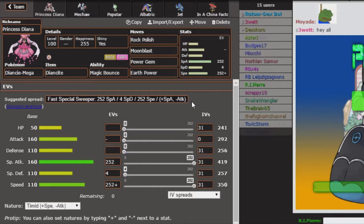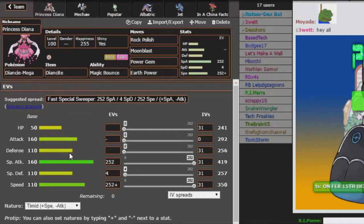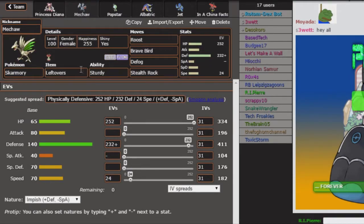First up, first and fourth, we have Princess Diana — Diancy of course, my static nickname. We're going to be running Rock Polish this time because I want to outpace Mega Lopunny at some point. Fake Out is still going to hurt quite a bit because of that 50 HP stat. Defense-wise it's not going to be a ton of damage especially since it's not very effective, but considering some STAB attack from Mega Lopunny it's going to hurt.